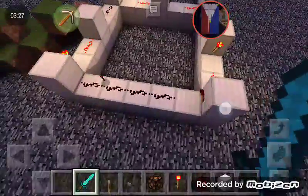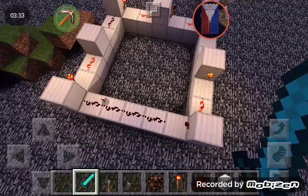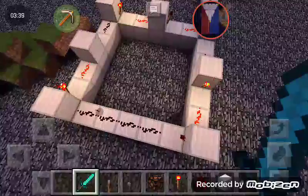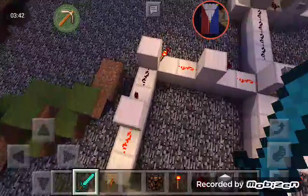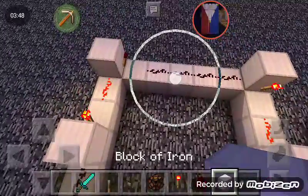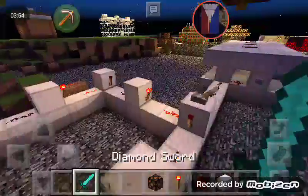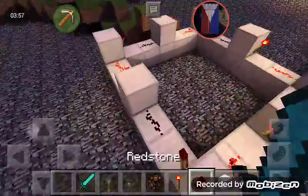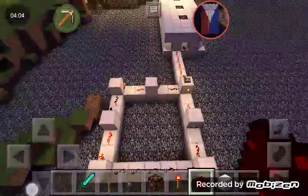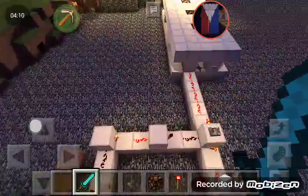When you count these redstone torches making a clock, note that it should be an odd number — for example 1, 3, 5 — because if it was even, it won't work. Let's change this one and demonstrate. When I flick this one on, see, nothing happens. But once you make it odd again, it starts circling again and sending redstone signals.